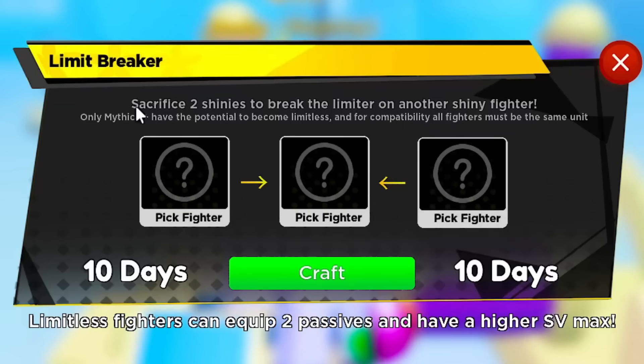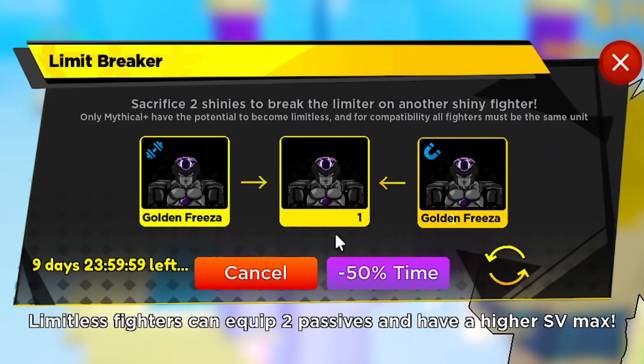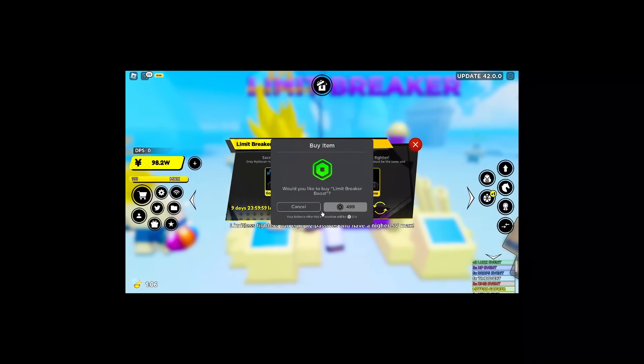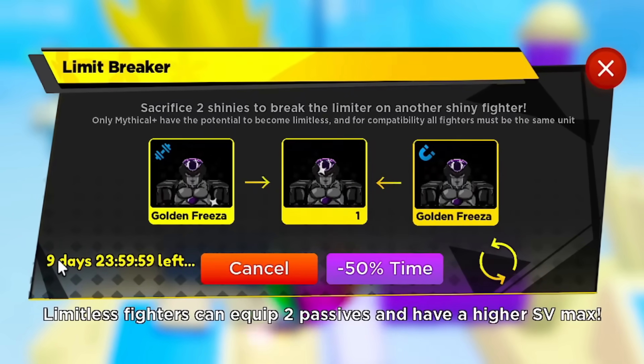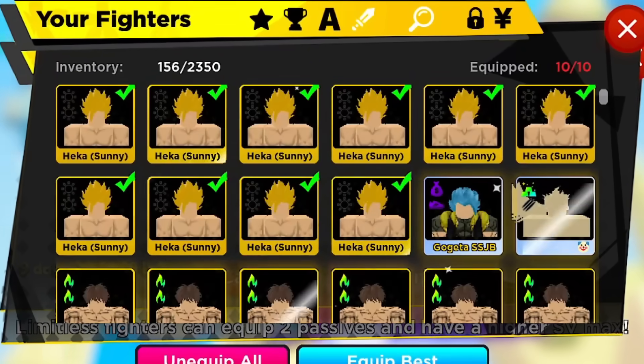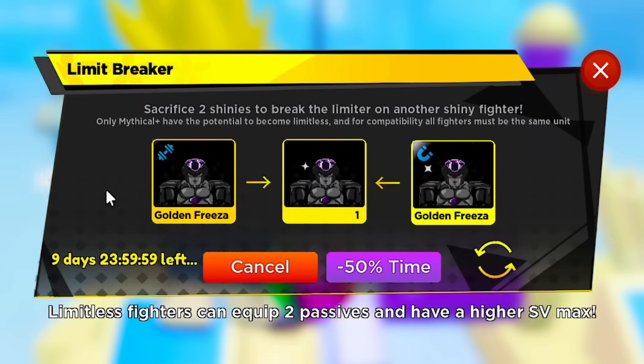The timer seems to have reset, so I'll go into the time chamber and it should finish soon. The timer looks glitched a little bit, but if I keep paying Robux I'm pretty sure I can get the timer to zero and force it to complete. I paid 500 Robux but it still says nine days, 23 hours, 59 minutes. I've done limit breaks before with my Beerus — my Beerus unit already has double passives — so I'm not sure why it's not working this time. I'm going to stay here, leave the window open, pay a bit more Robux, and hopefully it works.